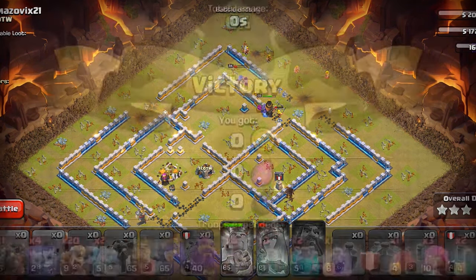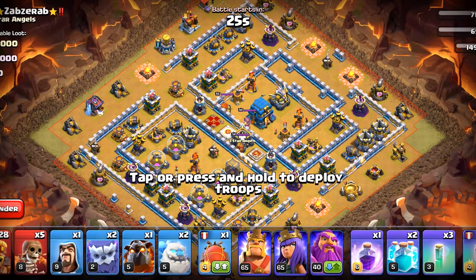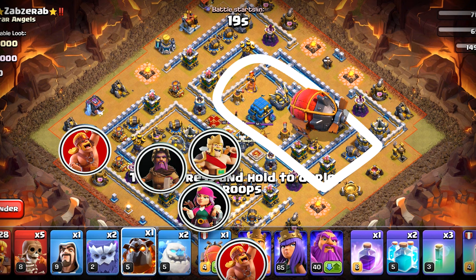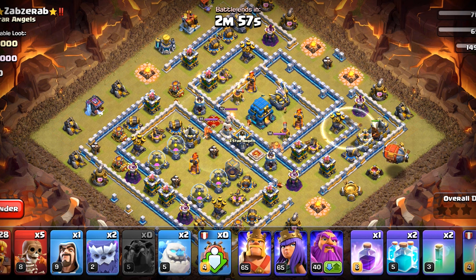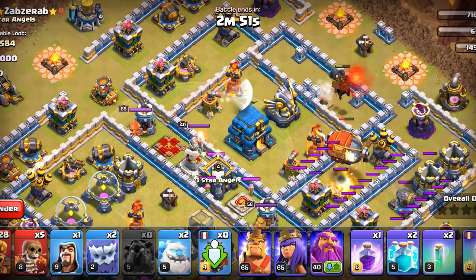For the final one we are going to change the strategy just a little bit and approach the base in a different way. We can see the best value in this compartment, so we are going to take it with a Blimp, then charge the heroes from this side along with Super Barbarians. We are going to start with the Hound and make this air defense invisible so the Hound will target that air defense and give us tanking even further.